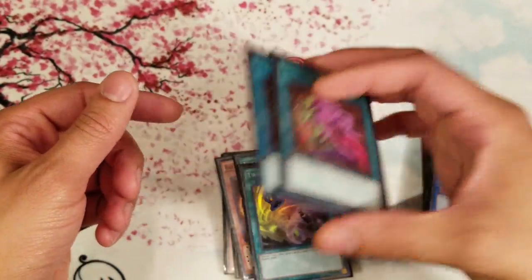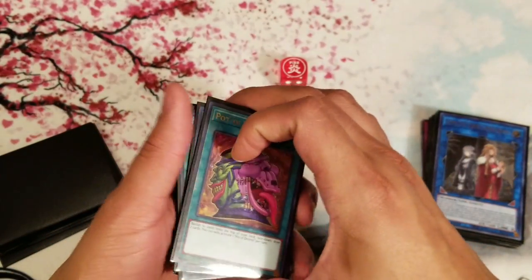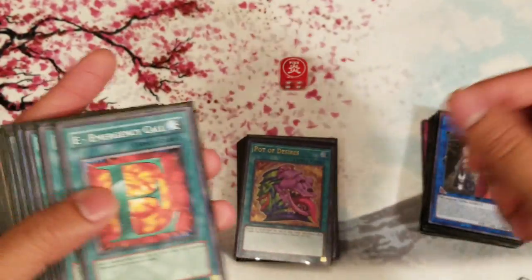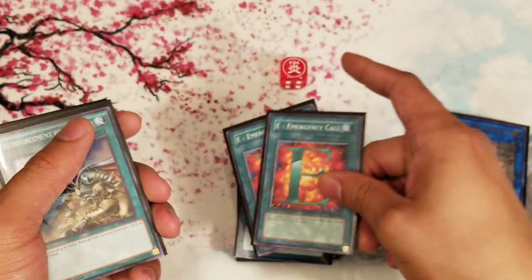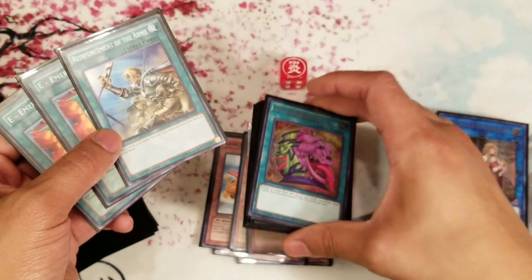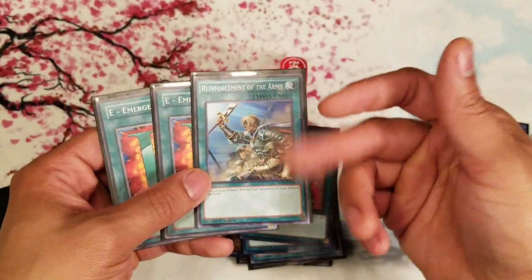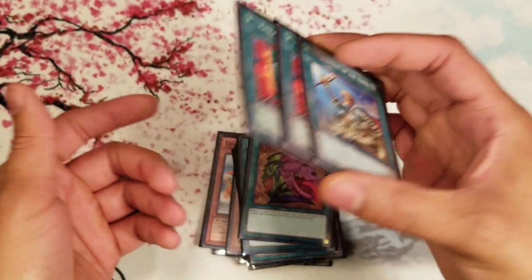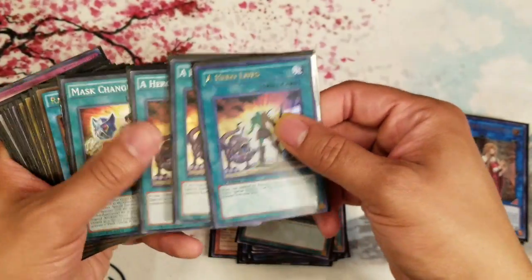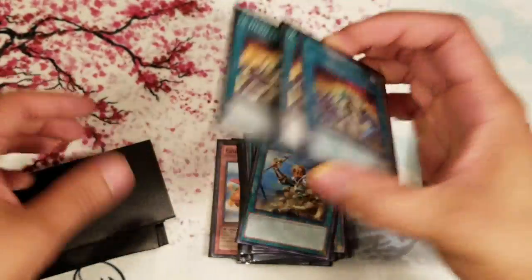Two Pot of Desires for consistency — three is too much, one is not enough, two is just right. Sometimes you banish stuff you need, but most of the time you don't. Two E-Call because the deck searches so much with Shadow Mist and mills a lot with Desires, so you only need two. One ROTA — you can search out Blazeman or Vyon. Three Hero's Lives — heart and soul of the deck — you want to hear it? Listen to your Shadow Mist to start your one-card Dark Law.